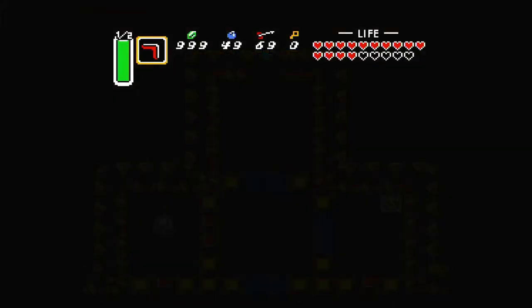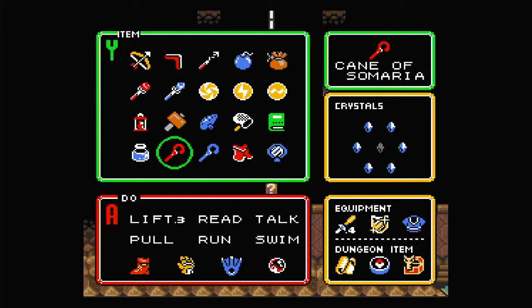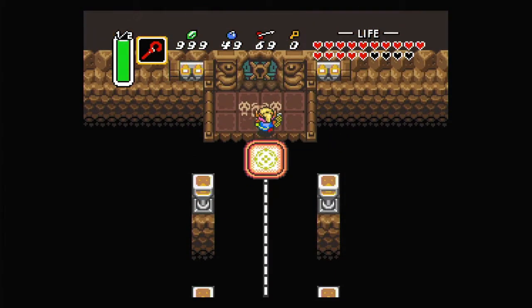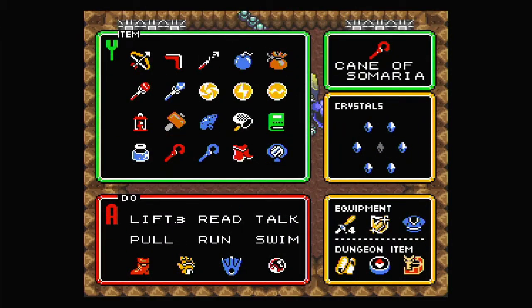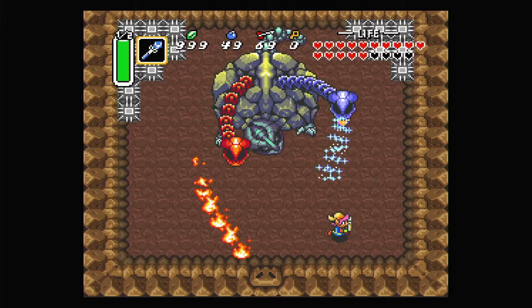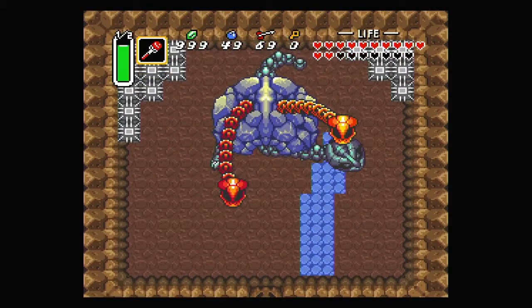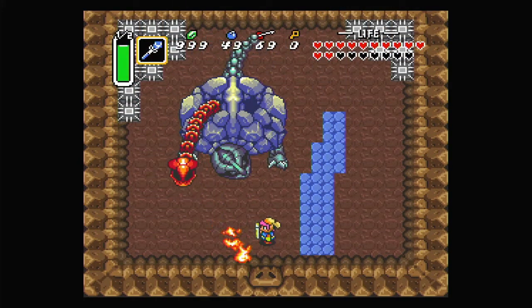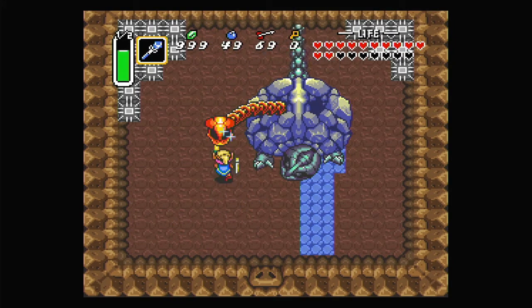Here we are at the end — we get a little bit of refill of everything, plus the full magic refill. Boss time! We need to take out its heads, which do different things. I probably want to take out the ice one first because that one is changing the blocks on the ground to ice, which is going to make this a little bit difficult. Once you hit a head with the opposite element you need to hit it with your sword to take it out faster, otherwise it would just take forever.